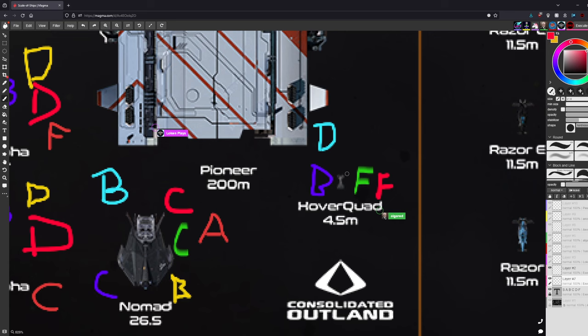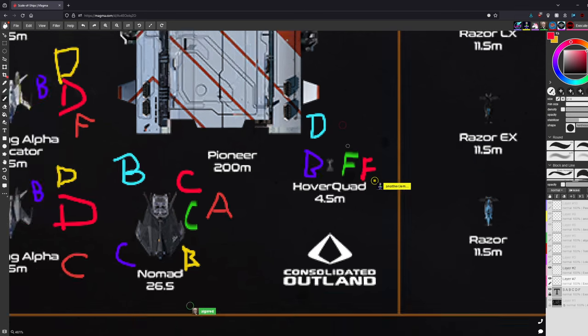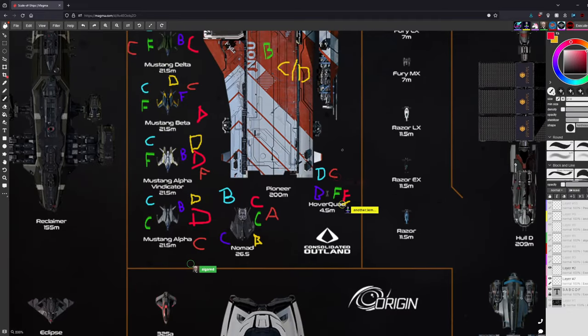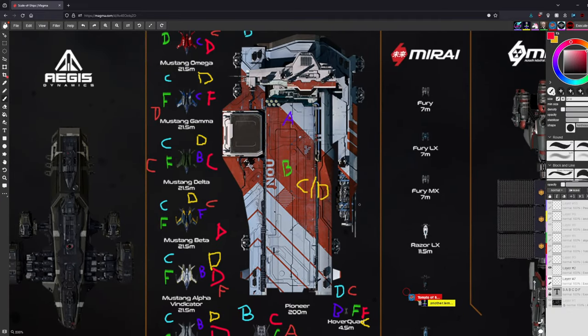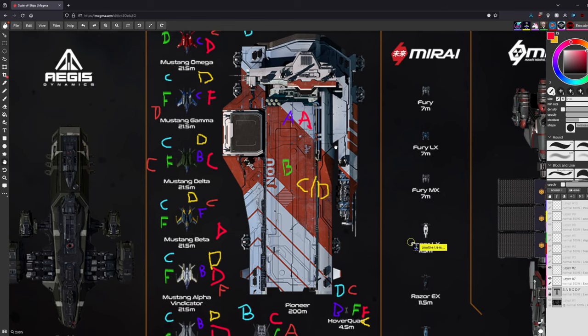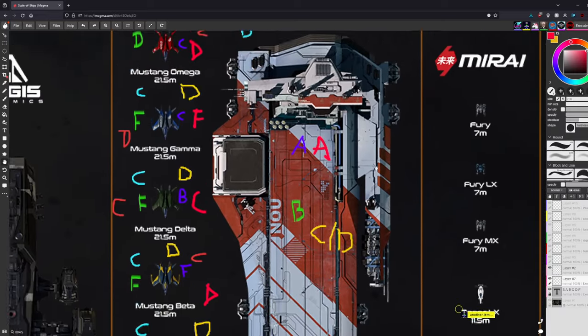The CNOU Hover Quad initially seems like the worst vehicle, but one host cites testing by community member Burks showing it has the best acceleration and handling of any hover vehicle by leaps and bounds. Most still don't love it aesthetically. The CNOU Pioneer gets a notable mention — Loken likes it as a capital space-building vessel, though its very narrow niche keeps it from rating higher.